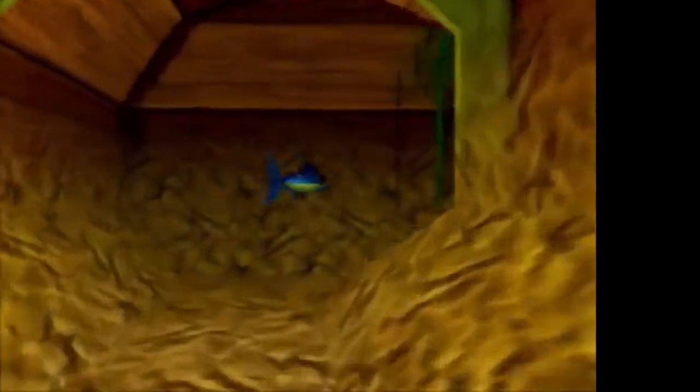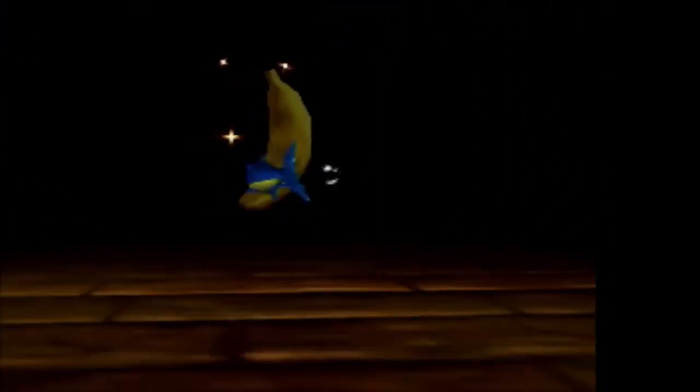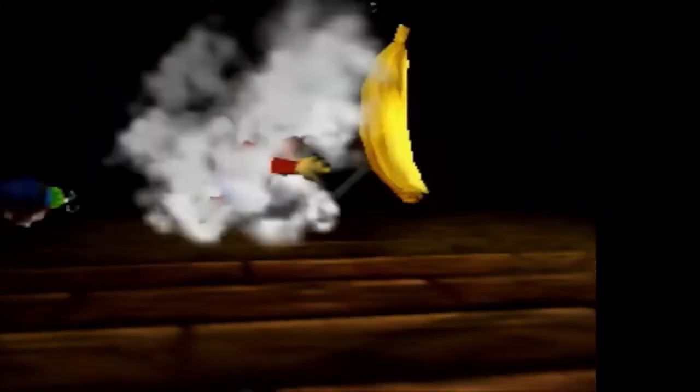We're down in this ship. We had to open a thing to go in the ship, and then we're swimming around doing stuff in the ship. There are several of these ships. You can't grab the banana either because that's a Lanky banana, not an Engarde banana.